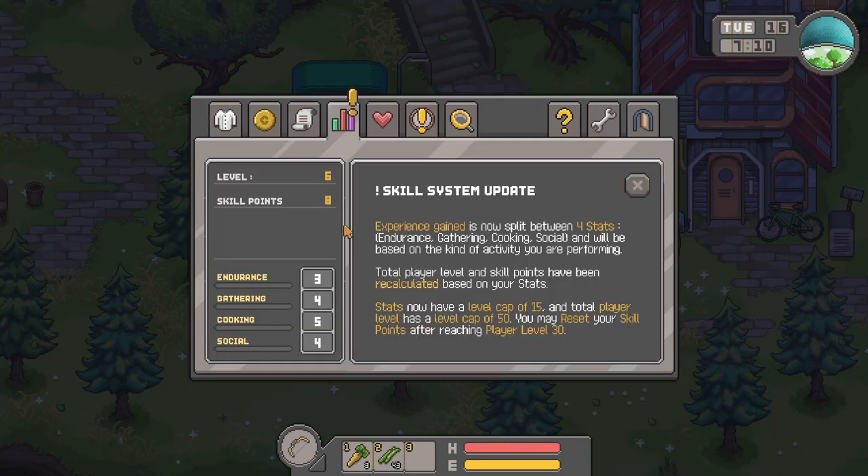We've got a few updates, including the skill system update. Previously we were manually upgrading skills and adding ability points under endurance, gathering, cooking, and social. Now experience gained is split between four stats — endurance, gathering, cooking, and social — based on the kind of activity you are performing. If you're hunting, you gain more endurance; if you're foraging, more gathering.